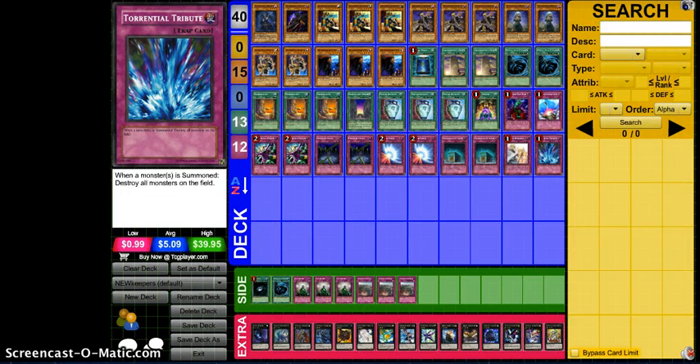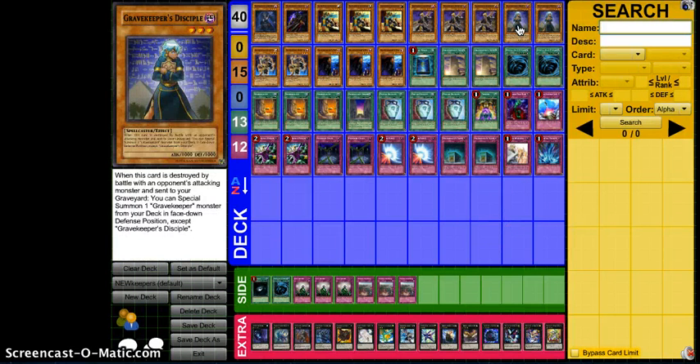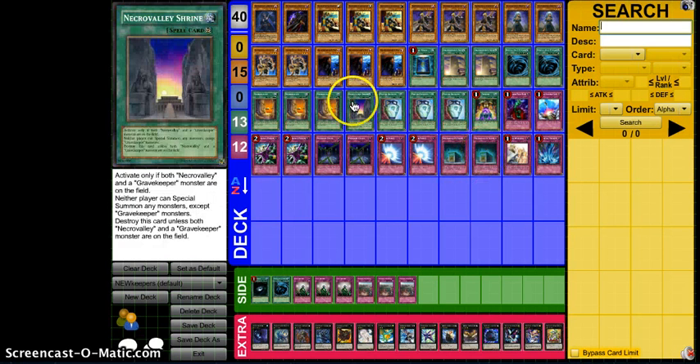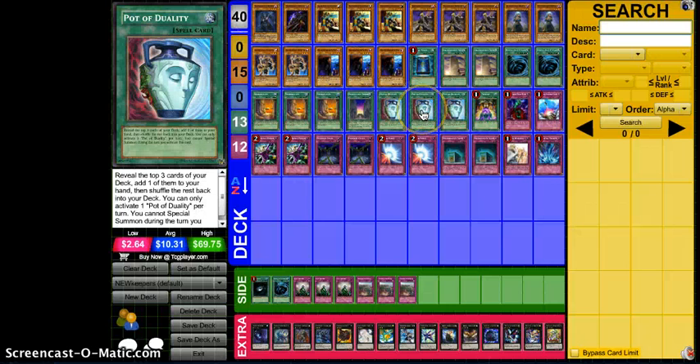What's up, you guys? Simex Team Symmetry here to bring you guys the first video — and I'm sure there will be several videos — about the new Grave Keepers. I've already made a video several days ago, probably more than a week ago, about the new support coming out through cards in the newest set, Legacy of the Valiant, which were Gravekeeper's Disciple, Necro Valley Tomb, Necro Valley Shrine, and Gravekeeper's Ambusher — the main cards I focused on in that video.